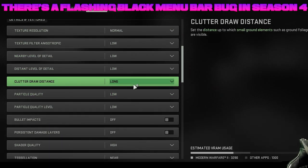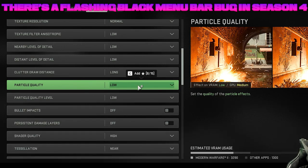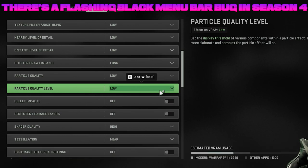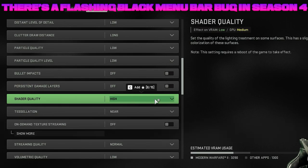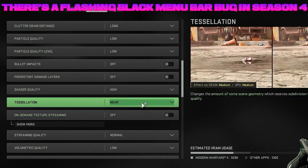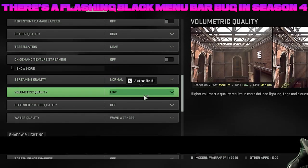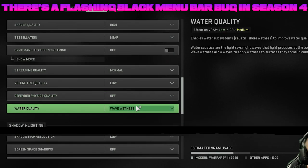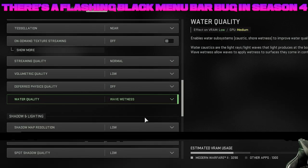Clutter draw distance is long — especially useful for sniping. I don't have any issues with view distance. Particle quality level is low. Bullet impacts are off. Persistent damage layers are off. Shader quality is on high — I like things to look crisp so I can see what I'm looking at. On-demand texture streaming is off. Tessellation is near. Streaming quality is normal. Volumetric quality is low. Deferred physics quality is off. I'm currently on wave wetness — I might go back to default to see if it improves performance, but right now I'm getting good frames.